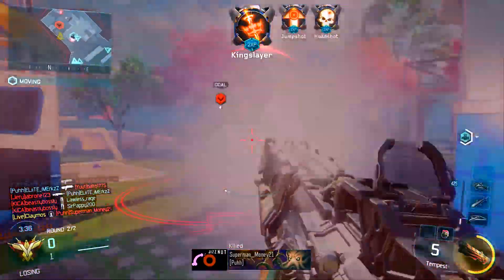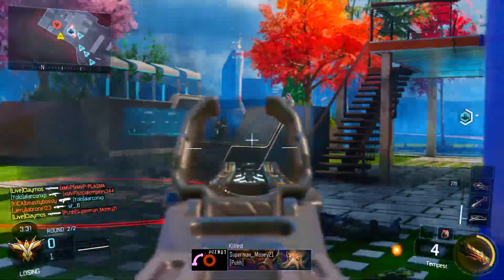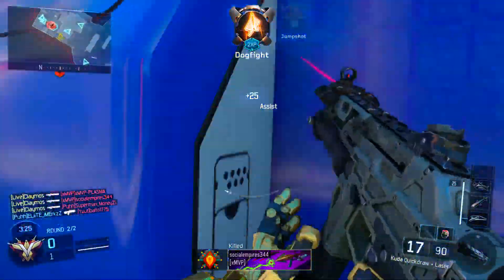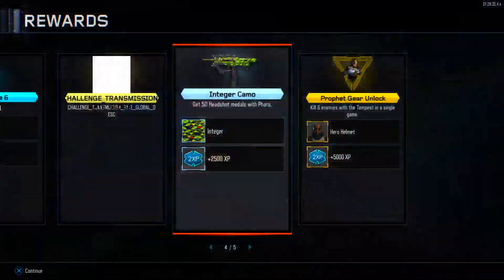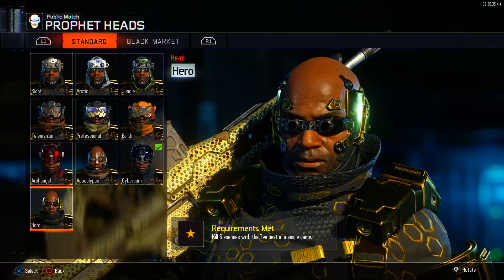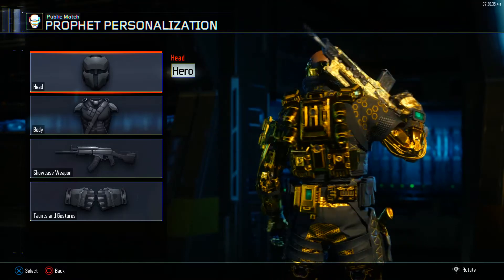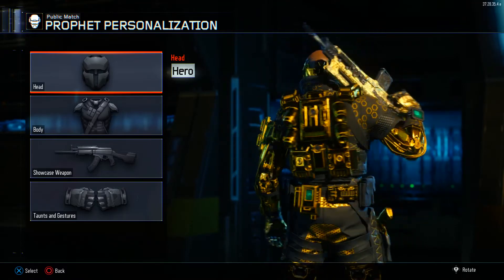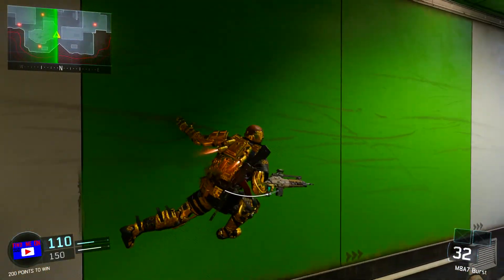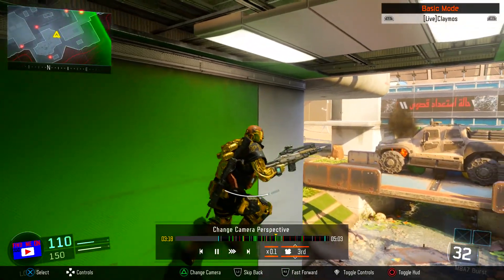I'm going to show you what his armor looks like in theater mode — it looks pretty cool. Fire Break looks decent too. You can see I have the helmet and the armor, and that's what it looks like with the diamond AR I have. It looks pretty sweet. The jetpacks on the back really stand out — it's almost like a Clone Trooper-style golden armor. It's really cool that you can unlock this in this game.